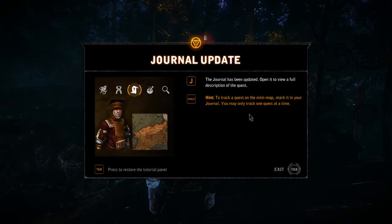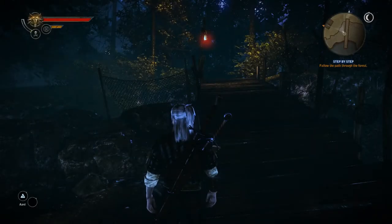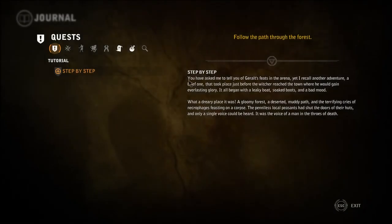Journal has been updated. Press J to open up the quest. Geralt's feet in the arena, yet I recall another adventure — a brief one. It took place just before the Witcher reached the town where he became everlasting glory. Leaky boat, soaked boots, in a bad mood. Great. Necrophages. Move towards the quest objective. Short hint can be found on the minimap to the right of the screen.